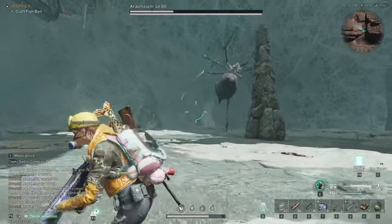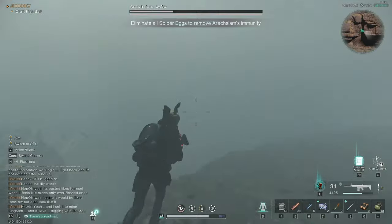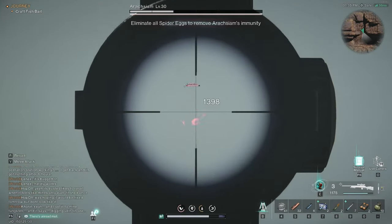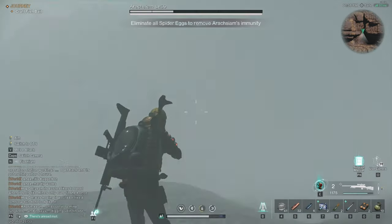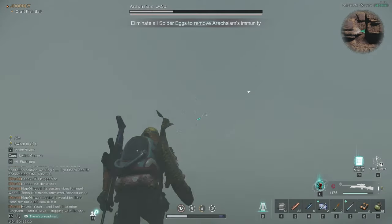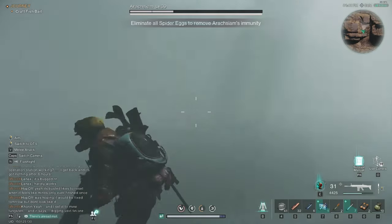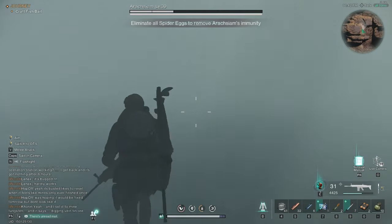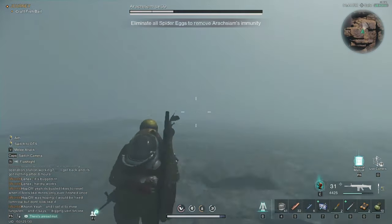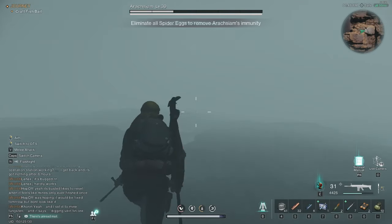Very soon you'll see the evil queen spider jump back up onto her spire - fog kicks in again and it's the same pattern: go kill her eggs. Just have awareness of your surroundings and where the usual egg spawn points are, because the eggs always spawn outside the arena at the exact same locations. Hovering around those spots when you suspect she's about to fog out is a really good move. Note: pressing Q just makes things infinitely worse, so don't do that.